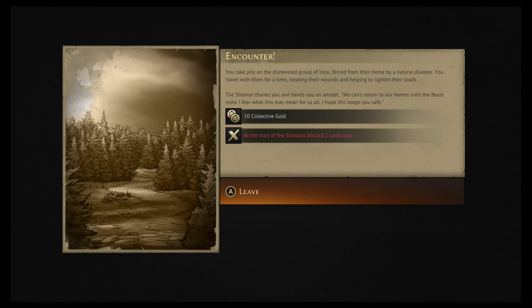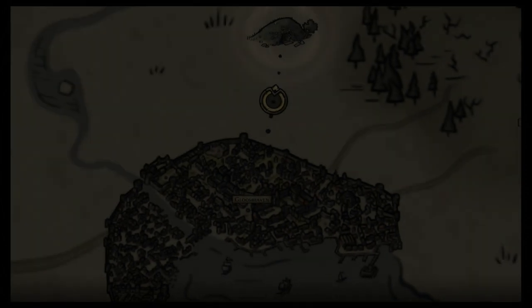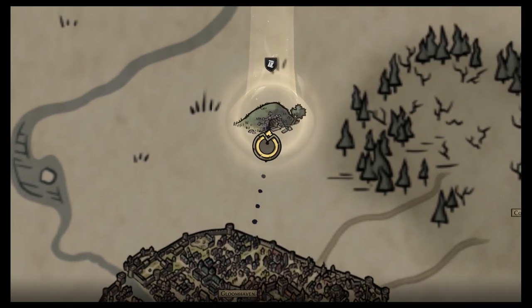I'm going to aid them because Hatchet, being an Inox himself, would want to help out his fellow Inox. We take pity on the shell-shocked group forced from their homes. The result: 10 collected gold at the start of scenario two, but we must discard two cards each. Sorry Boomba — I'm giving all the gold to Hacks since these are his people.